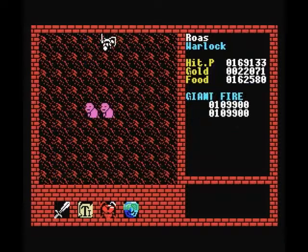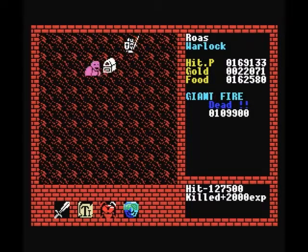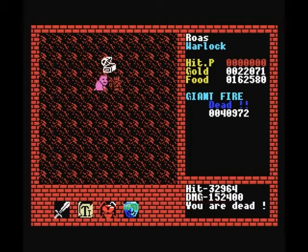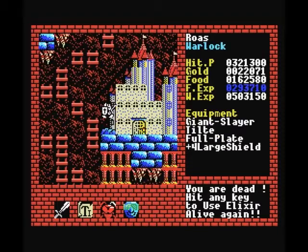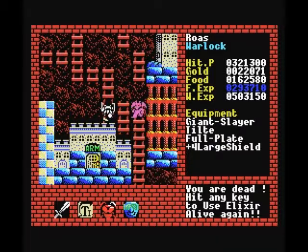For example, this Giant Fire, which is, I would say, the worst one in the level. But if you want to know how bad, have a look — I am at 169,000 hit points. And now I am at 0. So clearly these are not creatures you want to mess with. As you can see, I also can barely damage them, so there's really no way to take them out with your melee weapon at this stage.